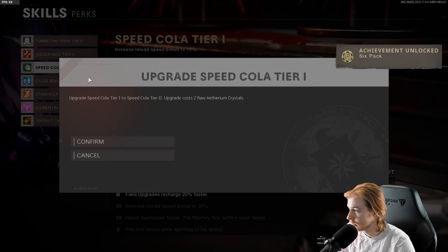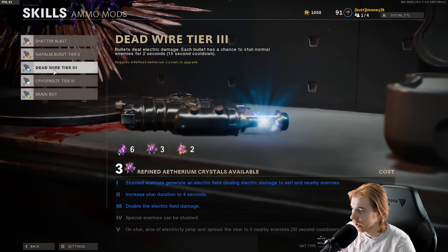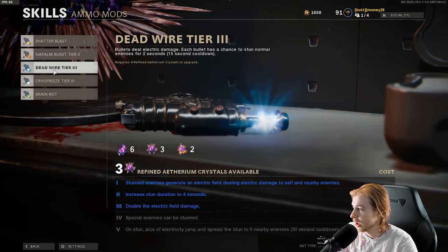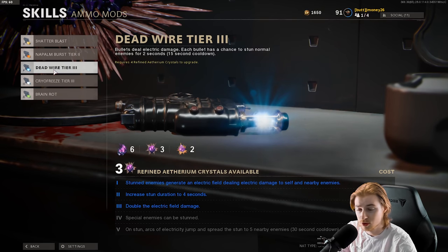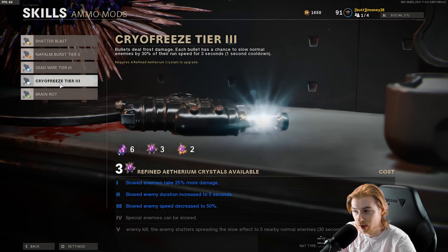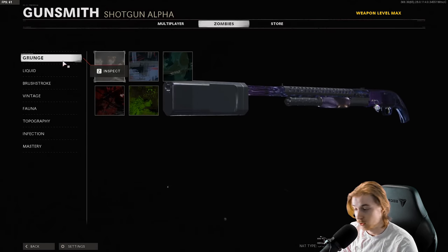There's been a lot of talk about the ammo mods. I know Brain Rot will take your kills away, Napalm Burst might take your kills away. I haven't heard anything about Shatter Blast. Dead Wire might or might not — I've been getting mixed reviews on that; I know it's one of the best ammo mods but I think it does take away from your kills. So I've been using Cryo Freeze — people have been telling me to use it to slow zombies down, it makes it easier to get critical kills and get out of tough spots, so that's what we're going to be using.